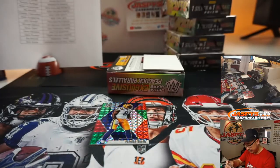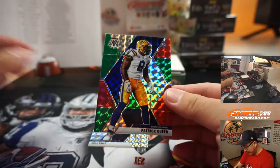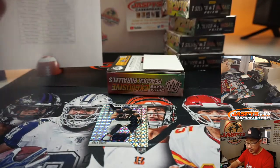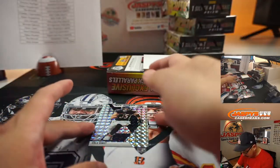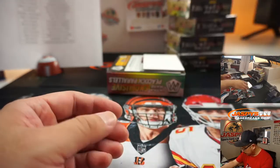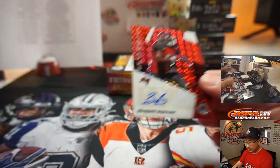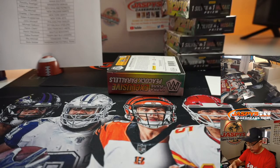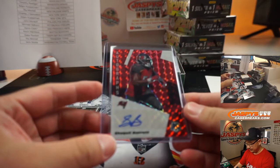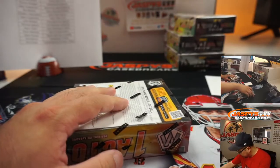We've got A.J. Dillon — I think these special parallels are exclusive to the Choice sets — A.J. Dillon for the Packers, Raymond. Patrick Queen for the Ravens — that'll be for Rhea. And then we've got a Cole Komet NFL debut mosaic prism pattern for the Bears — Buccaneers, that's going to be for Nick Stober. The autograph is Shaquille Barrett, Buccaneers — that's going to be for Gabe. The fire department is getting ready for us to pull some heat here. All those other cards will of course be top-loaded.